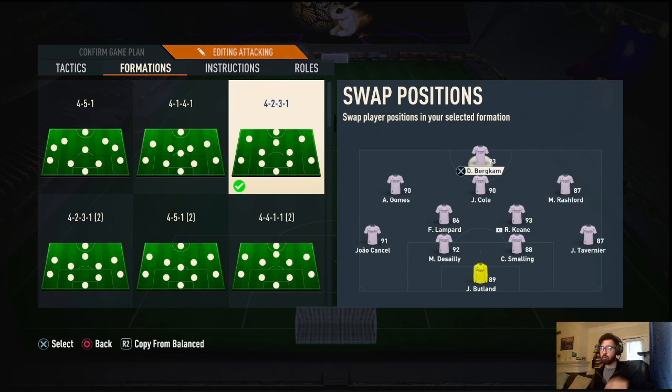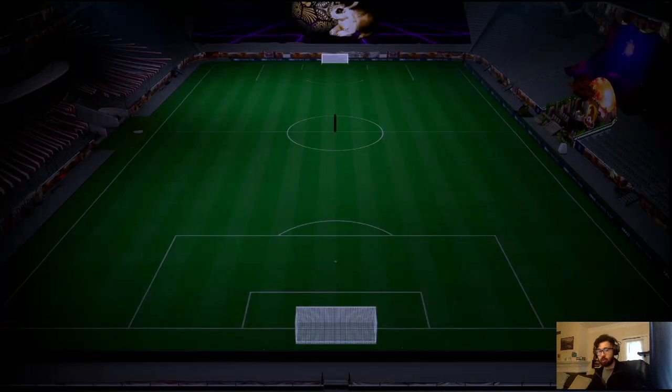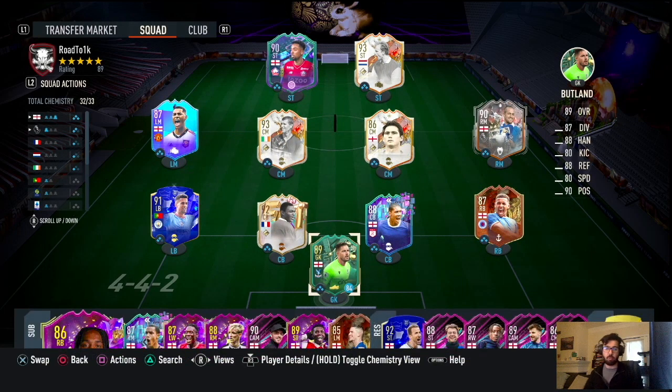Your striker is your most important position because they'll be inside the box at all times trying to score, so make sure you put your best player there. That's the updated 4-2-3-1 tactics. I hope you guys enjoyed them and try them out for the weekend league. Let me know if you like these formations or want to see others in the comments. Hit that like and subscribe button — I'll see you guys on the next one, peace.